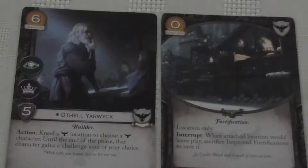The second Night's Watch card is a Fortification, a zero cost attachment to a land. It has an interrupt: when the attached location would leave play, sacrifice the Fortification to save it. I'm trying to remember what cards make locations leave play, but given that the Night's Watch deck I'm looking at building would have a fair amount of locations, I can see this being used to protect the most valuable ones — particularly locations that can be knelt to do things like Othal Yarwix's ability. It looks useful and it's free, but it's also taking up space in your deck, so not quite sure yet.